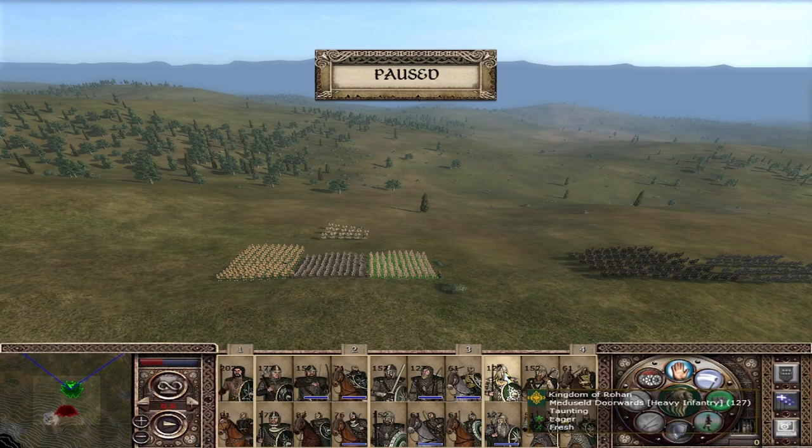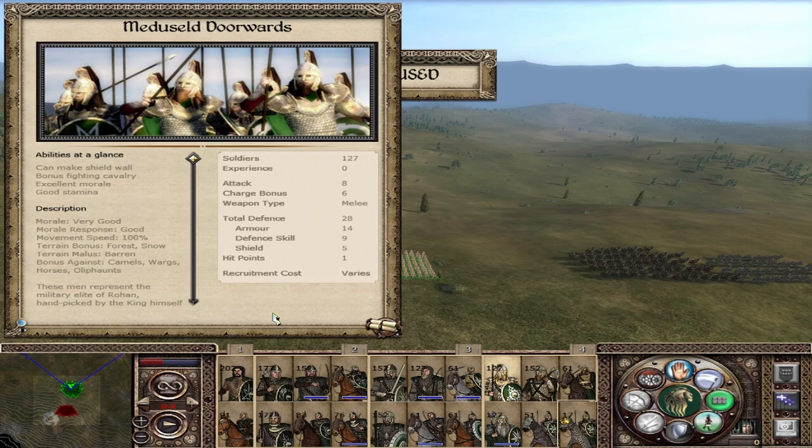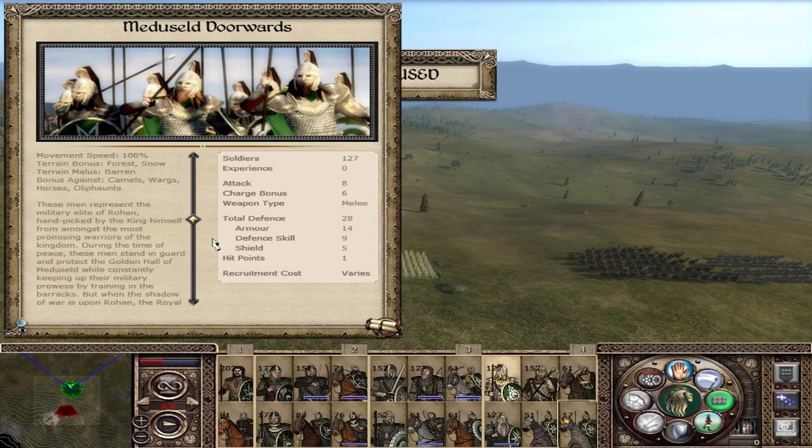They are supported by the Menaset Doorwardens, also a restricted unit — the more defensive elite unit. They are the guardians of the Golden Hall of Meduseld: attack of 8, defense of 28, and a charge bonus of 6. They can make a shield wall, bonus against cavalry, very good morale, good morale response. They like fighting in the forest and snow and don't like the barren. Like all spears, a bonus against camels, horses, and elephants. But they only come from Edoras — very restricted.